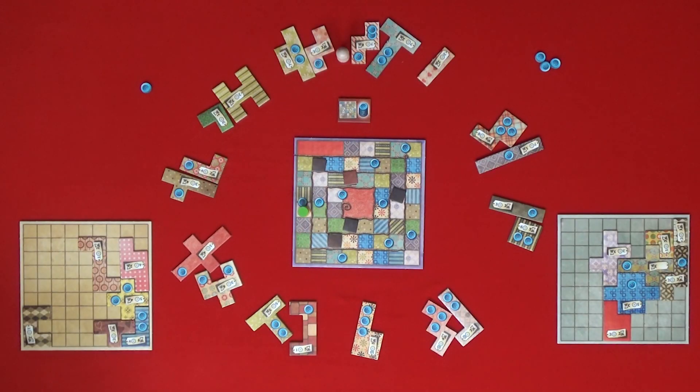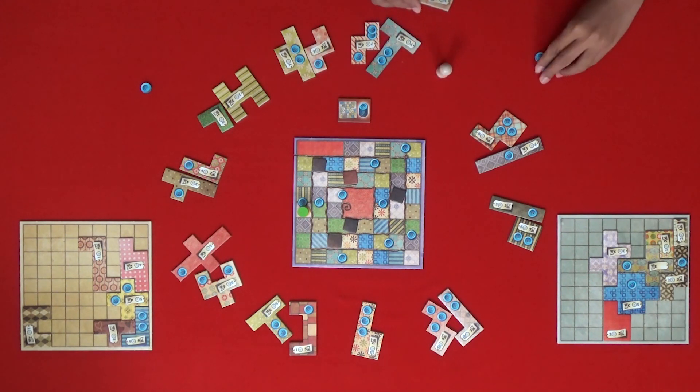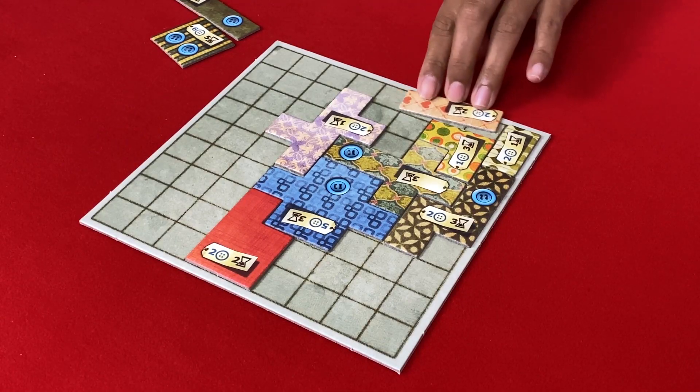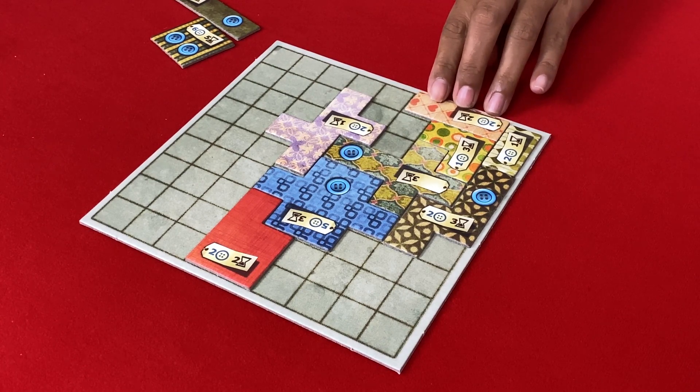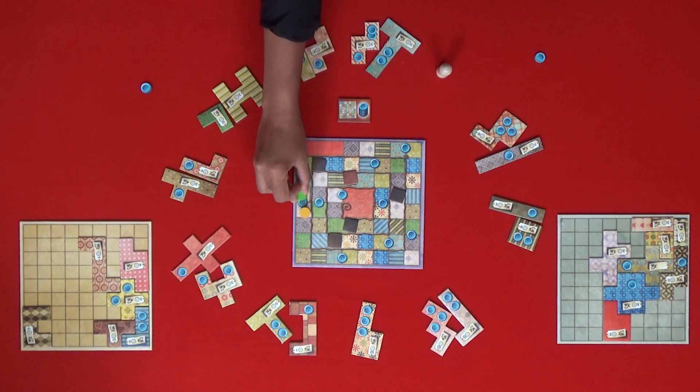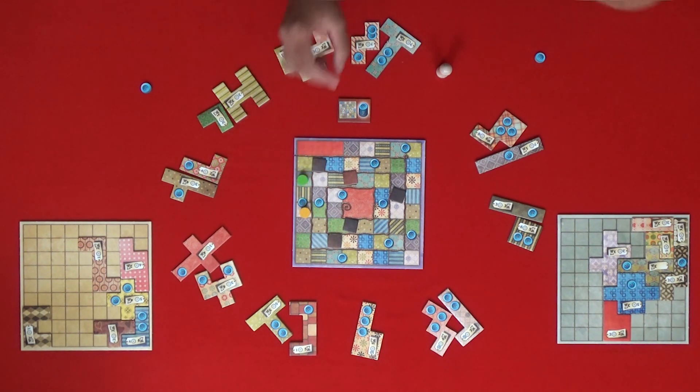I'm going to go one, two, three and pay two buttons. I have to start filling this in. There you go. That's two time. One, two. And I get an income of three.